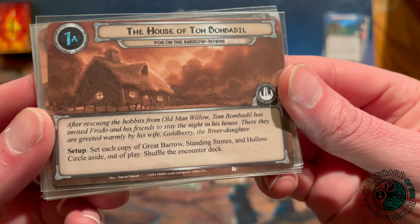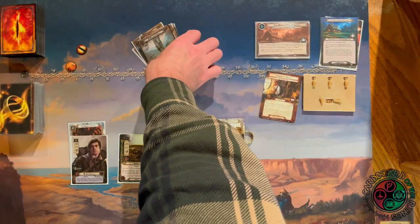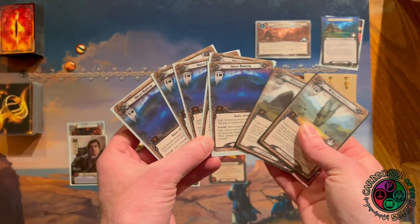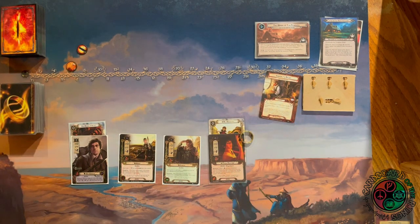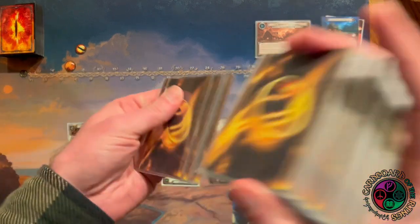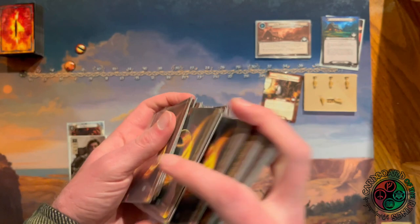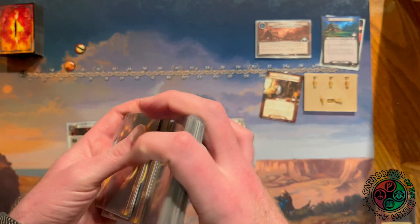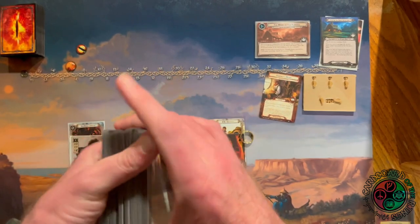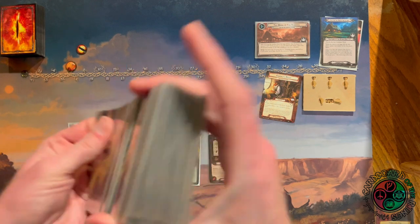We start out at the House of Tom Bombadil. We set all the Great Barrows, the Standing Stone, and the Hollow Circle aside out of play. Per the rules I'm supposed to draw my opening hand before doing any of the quest setup — it just usually makes more sense in a video to show a bit of quest setup first to explain what I'm looking for. I'm looking for Song of Travel or massive amounts of card draw.